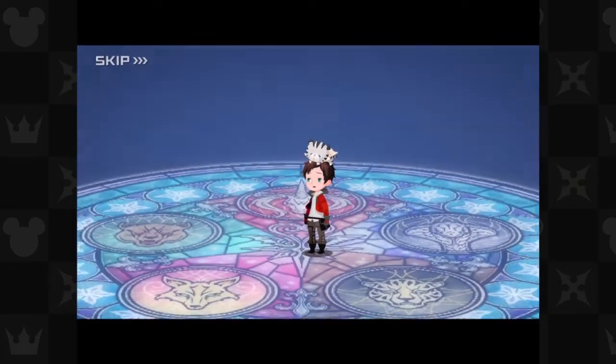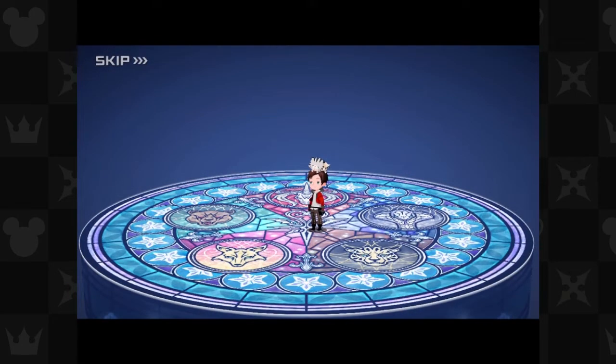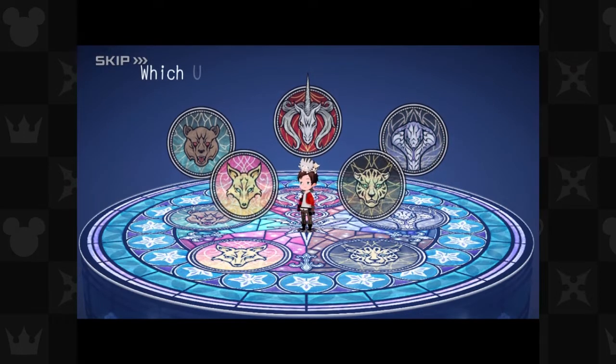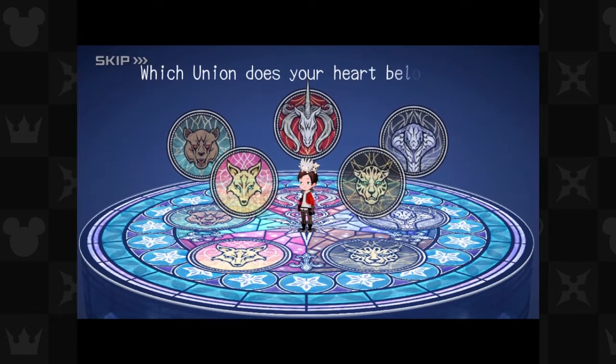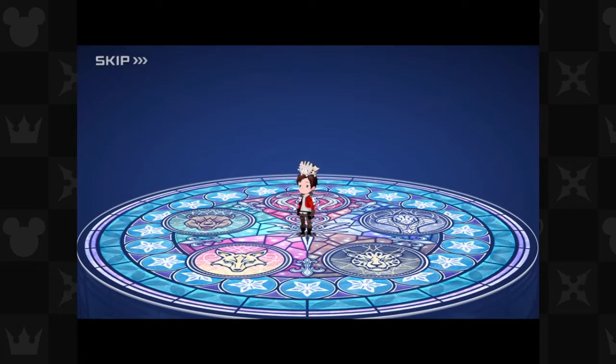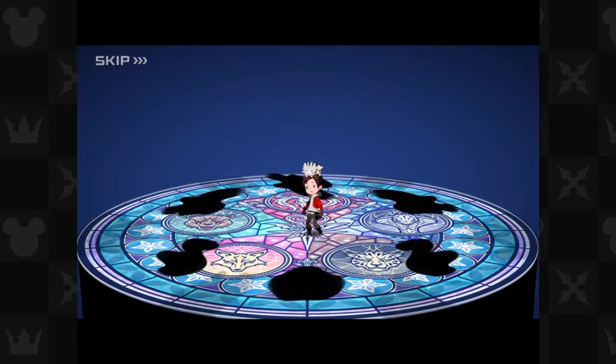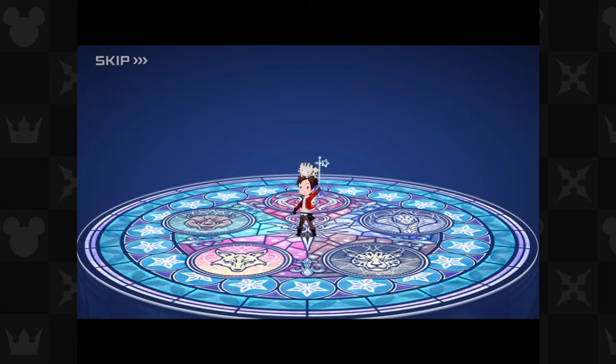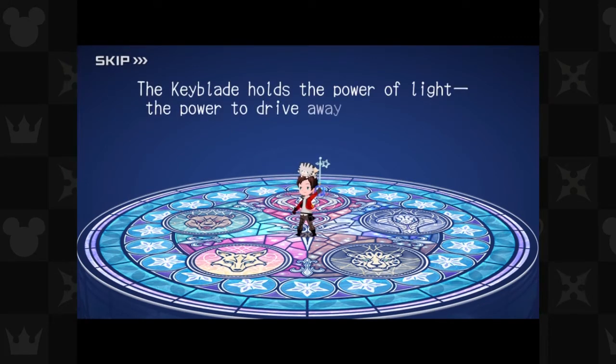Before we get started, let me show you the beginning cutscene — Power of Light. This is pretty much where your character is born. And this is where you choose your union: either Ava's team, Aced's team, Ira's team, Gula's team, or Invi's team. They have weird names but I don't know how to pronounce them. Then the darkness goes to swallow your character, but for some odd reason your character is able to wield the one and only keyblade — the keyblade holds the power of light, the power to drive away the darkness.